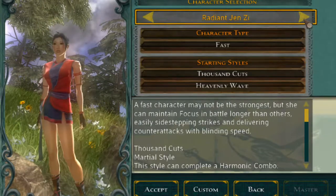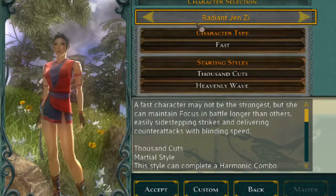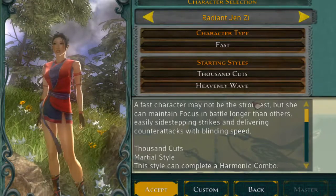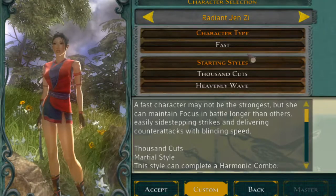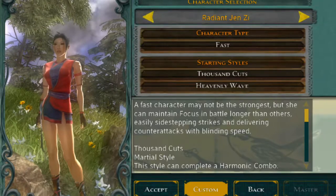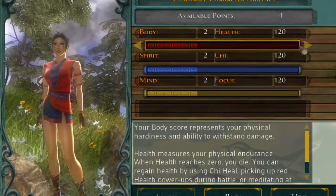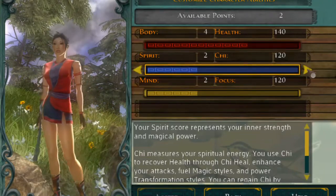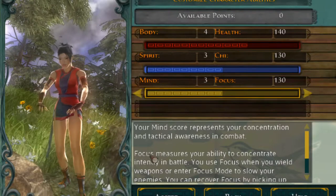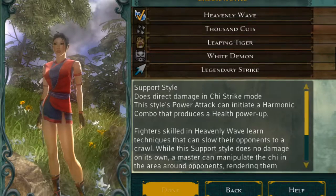We're going to do New Game. You pick your default cookie-cutter character — you can't customize how they look, but you do customize attributes. There's Body, Spirit, and Mind, with four points to spend. Let's put two into health, one into Spirit which is the mana, and one into Mind, which is your focus.